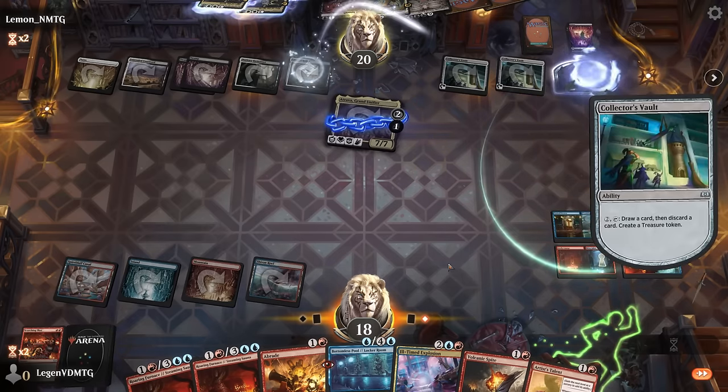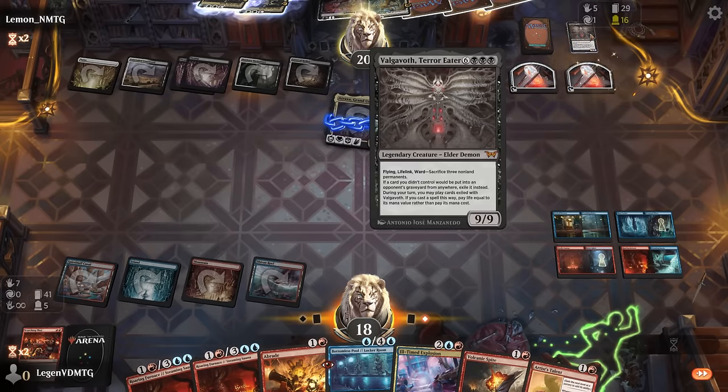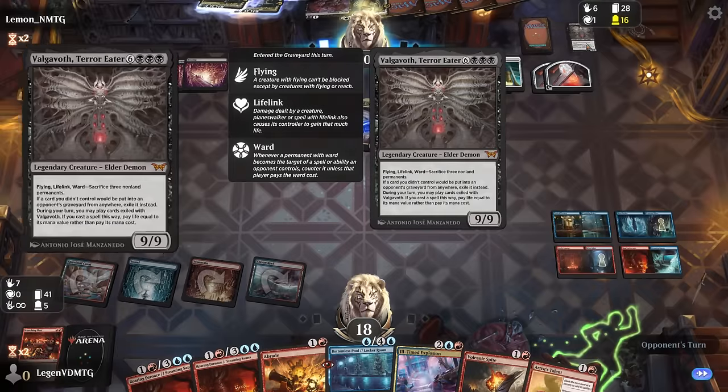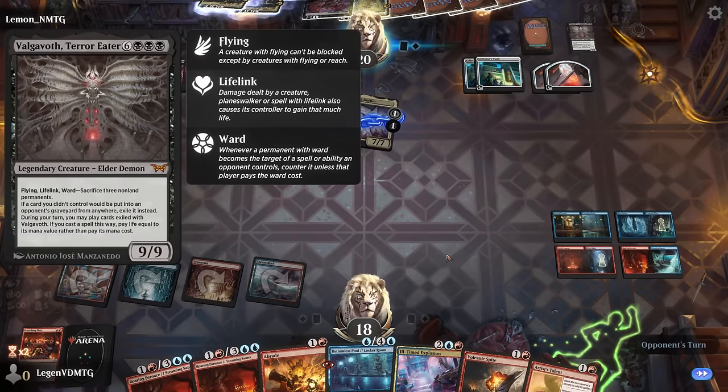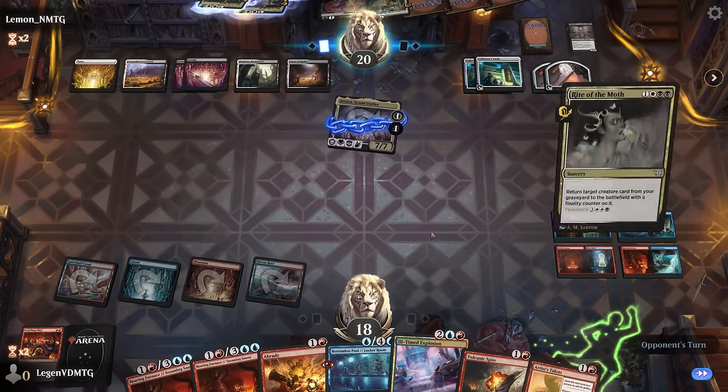We get to draw. Opponent gets to use Collector's Vault, discarding Valgavoth, which they're going to try to reanimate. I don't think I can deal nine damage with any of my rooms if I discard them to the Explosion.